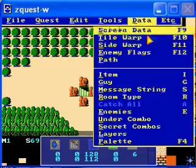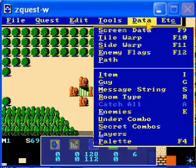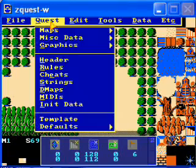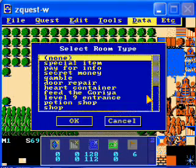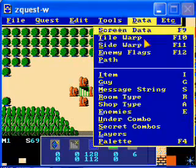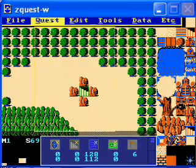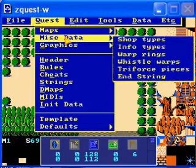Then set a guy — let's make it Emma, the old woman. Message string, I'll get to that in a second. Room type — you just want to set it to shop. It's as simple as that. Then catch all, just shop type. You have to set the shop type in misc data. So you go to Quest Misc Data, then Shop Types.